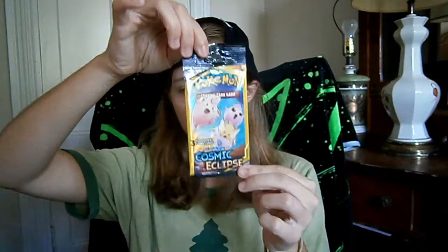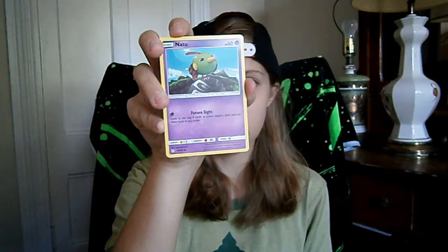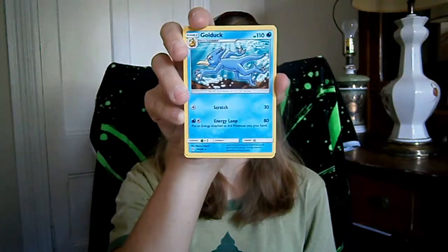We'll go with another Cosmic Eclipse. We've got one more Cosmic Eclipse and two more Unified Minds. I'm just booking through these — I have a whole stockpile of Dollar General packs. Starting us off, we've got a Snorunt, a very philosophical-looking Natu, and a Golduck. Man, we're just cranking through these today.